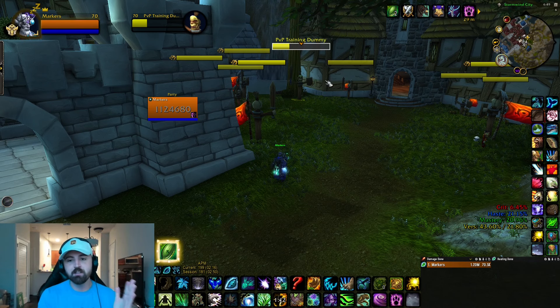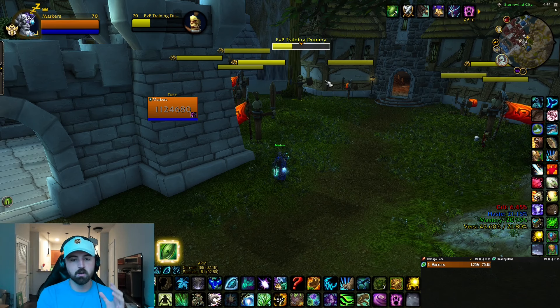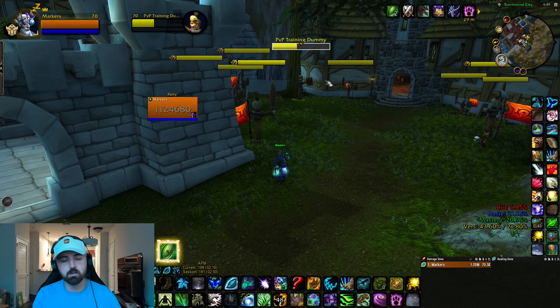In 3v3, do not force the damage. Just keep up your moonfires, and if you see opportunities you shift. Don't worry about the damage meters - the whole point is eclipsing like the beginning of this video. When you find opportunities - a CC on the healer, a lockdown, whatever is going on - you execute. I've gotten quite a few solo shuffle kills where I do no damage the whole game, then right at the last minute I go moonkin form, throw in a couple starfires, and win the game. Find your opportunities and execute on them.